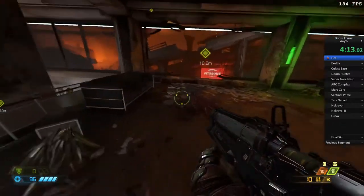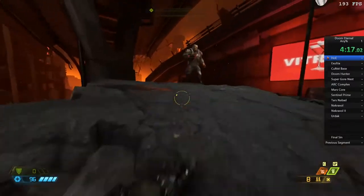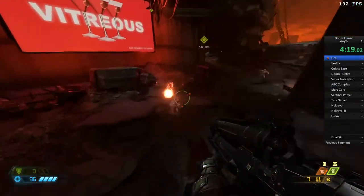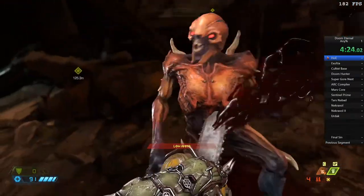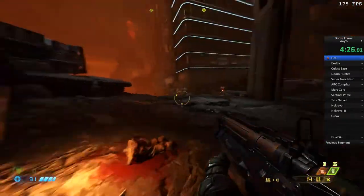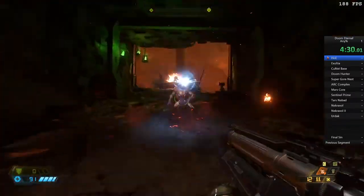We can skip those two enemies — they don't need to be killed. We move out into this area, killing enemies as quickly as possible. We need to make sure to manage our ammo because we have a lot of enemies to kill. I chainsaw an enemy to get back up to full on shotgun ammo. That grenade we picked up earlier using the animation skip, we use that a little bit throughout as well to get a little bit of extra damage.